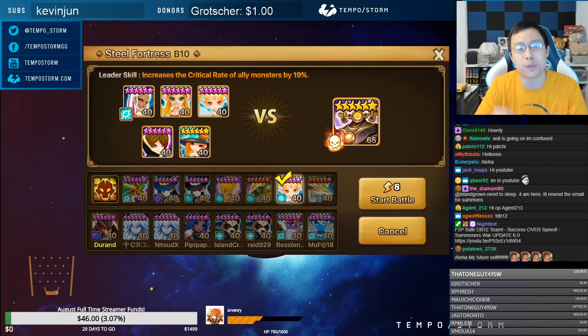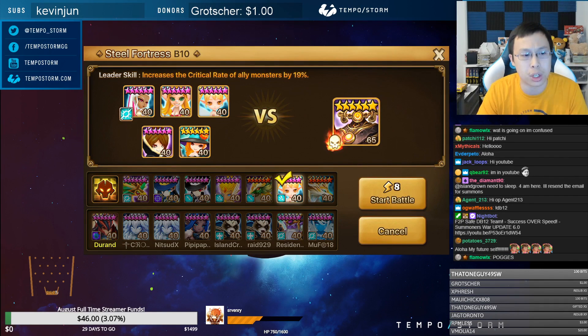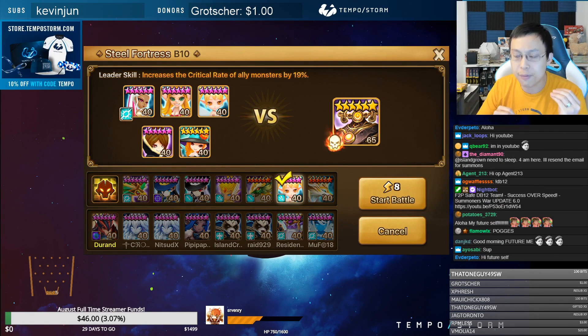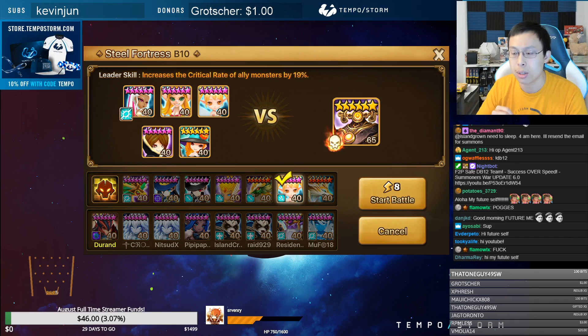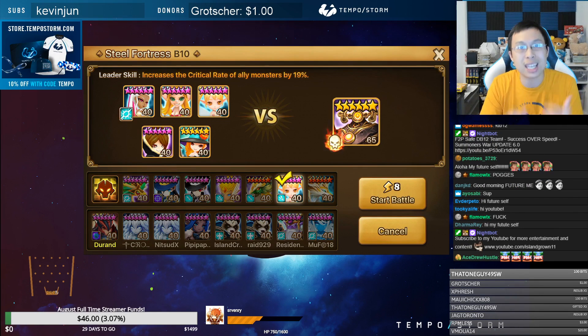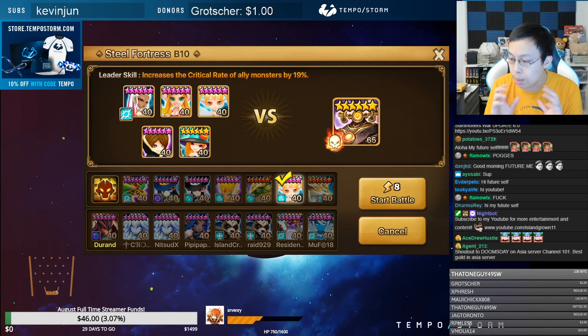The main and biggest strategy for Steel Fortress is basically putting block beneficial. I'm still going to give you guys the same tips about bringing two block beneficials, because things can derp — accuracy resists, there's always going to be a chance the boss resists you. But it's about bringing a team that can turn cycle and give you more opportunities to put block beneficial and win the dungeon, because once you put block beneficial you just win.